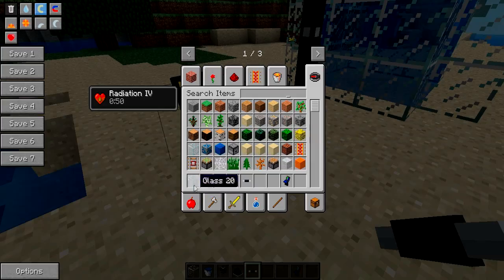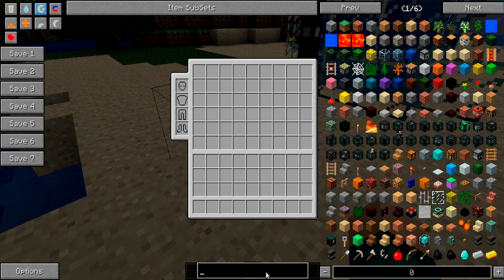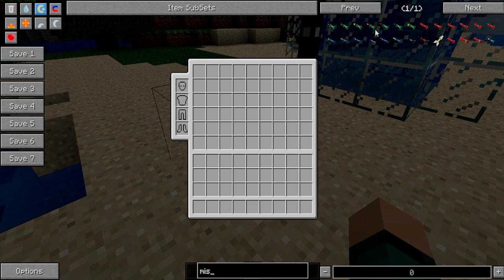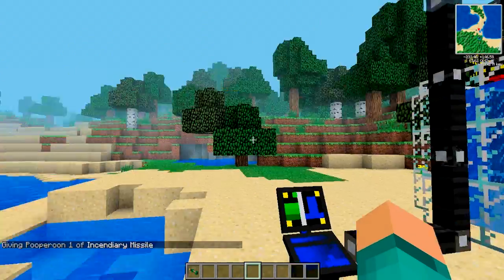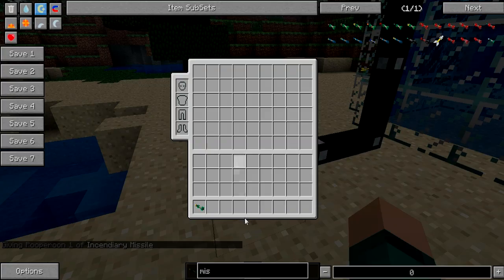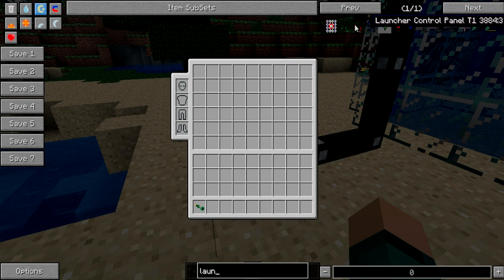So what you want to make your rocket is you want a launcher control panel. So if you type in missile, it gives you all these missiles you can choose from. I'm just going to use one of these missiles — these set everything on fire as you can see in the name. Other things you can probably guess: if you put launcher, it will show you all the launcher pads. You have a launcher platform tier 1, tier 2, and tier 3.